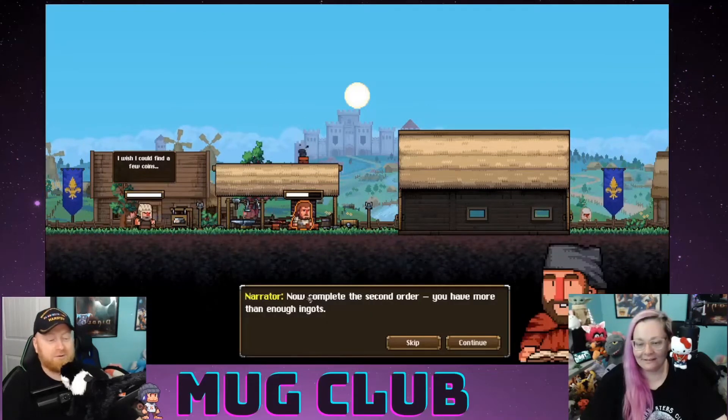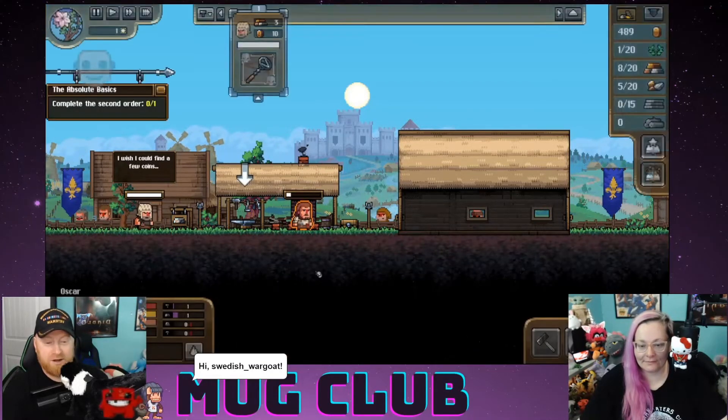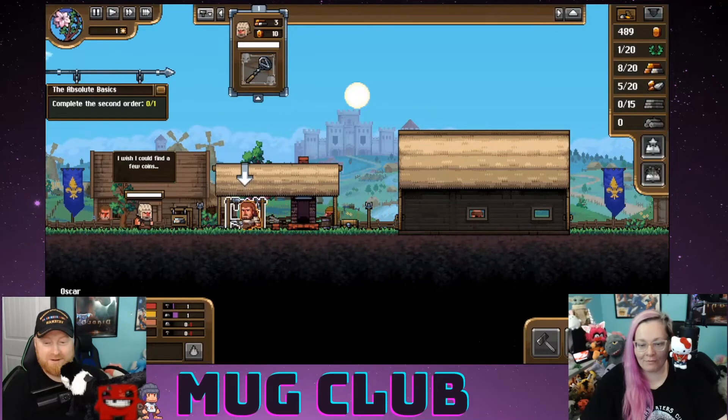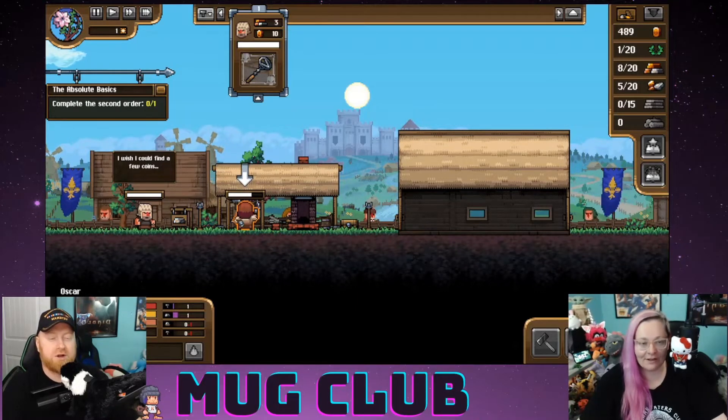Now complete the second order — you have more than enough ingots. Hurry before the customer gets tired of waiting. Dropping by — SweetishWarGoat, I hope you're having a good day today. We're just checking out Anvil Saga for the first time. Are you a fan of dwarves?